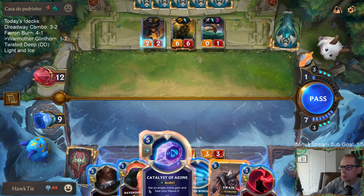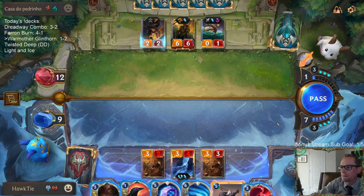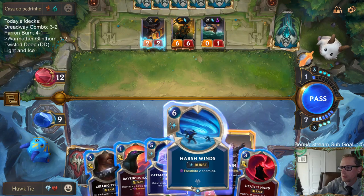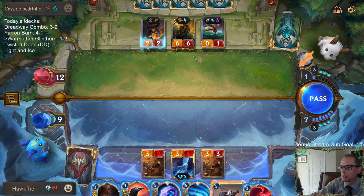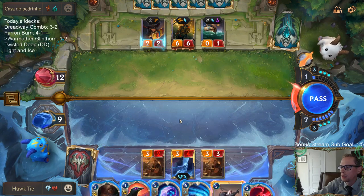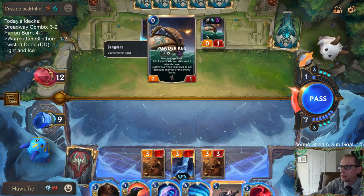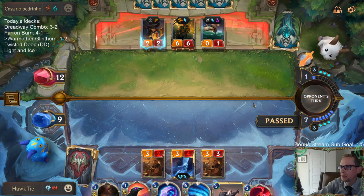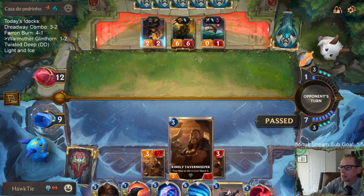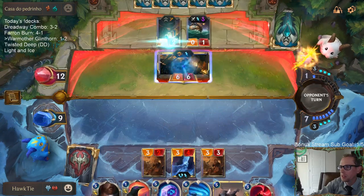So I go Death's Hand plus Ravenous Flock to kill Gangplank. Or Harsh Winds it, block it, and then use Ravenous Flock and have Death's Hand kill the Powder Keg. Keep the Kindly Tavern Keeper from dying because Anivia will just kill the Twisted Fate anyway.